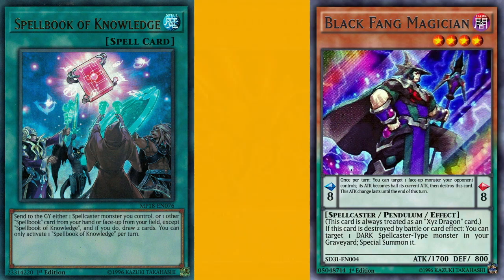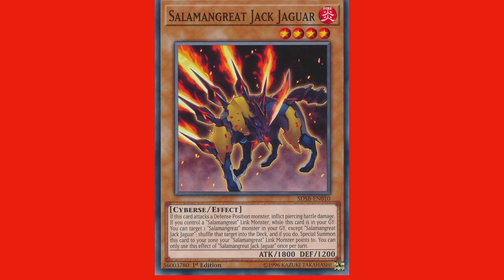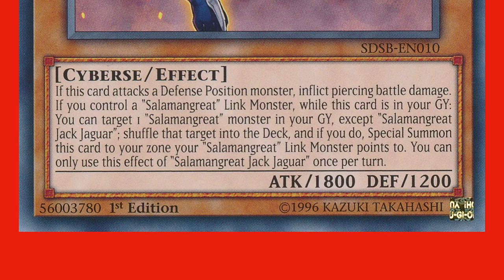A card that has an effect that resolves in a similar manner is Solomon Great Jack Jaguar, which is a newer card in the current meta. It has an effect that reads: while this card is in your graveyard, you can target one Solomon Great monster in your graveyard except Solomon Great Jack Jaguar; shuffle that target into the deck, and if you do, special summon this card to a zone your Solomon Great Link monster points to. You can only use this effect of Solomon Great Jack Jaguar once per turn. This card has an 'And If You Do' clause — so if you target a monster to return to your deck and it is not returned to your deck, his effect will end at that point. It will not summon itself. It will still be in the graveyard, and you can't attempt to use it again because it is a once-per-turn effect.